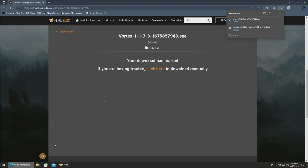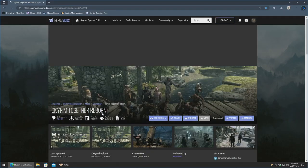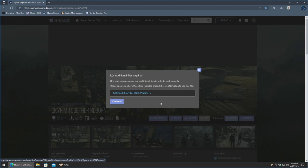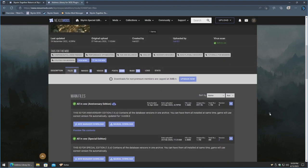Next, go back to the web browser and go to the Skyrim Together Reborn mod on Nexus Mods. Now that Vortex is installed, the Vortex button will show up. If you don't see it after installing Vortex, reboot the computer and come back to this step. Click on Vortex. We need additional files, so click on the Address Library for SKSE Plugins. Click manual for this one, and if the page doesn't jump down, just scroll down.